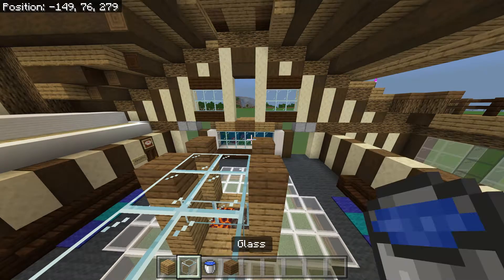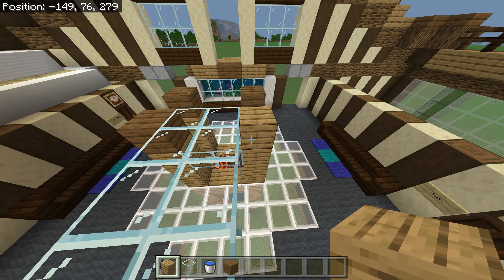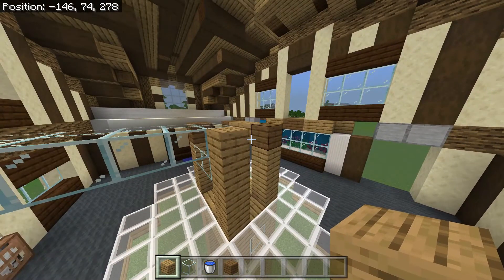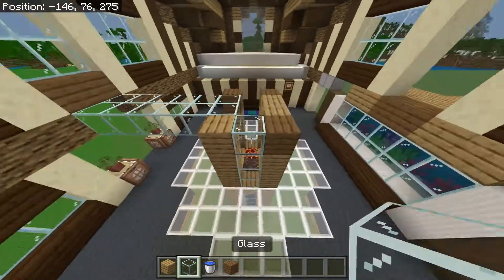We actually want this one to be oak. The other ones are spruce. So we want oak to go here and here, and we need to fill in everything else with glass.